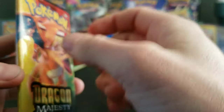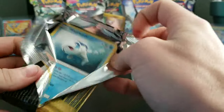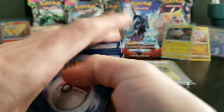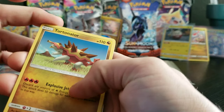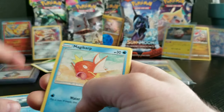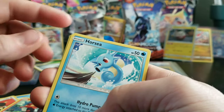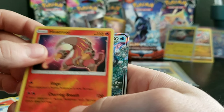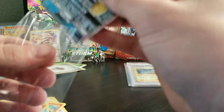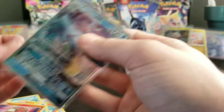So for the last pack — Dragon Majesty — a couple taps for bad luck, because I don't want to pull all the good cards right away! We got a Wishiwashi for the first card. One, two, three — get rid of that! A Turtonator! Oh my gosh, I just got a little hint of what's back there! Fiery Flint! Kangaskhan — you don't want these hands, bruh! A Litten! A Horsea! A Heatmor! For the reverse and for the rare — a Kingdra GX! A Kingdra GX! What is going on guys? I don't even — oh my gosh! This is nuts! This is absolute madness!